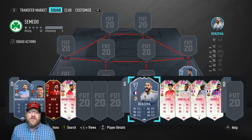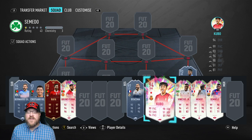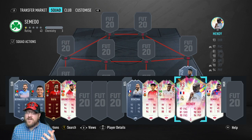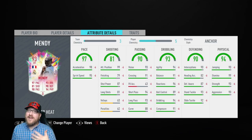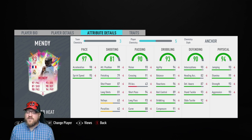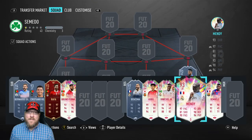Then for La Liga goals, I'm focusing on some of these that some of you may have that are cheaper or you already have. Some of you guys maybe did this Kubo objective, so you may have him in your team for free — this is a great card to bang in some goals with. A lot of you maybe completed Vinicius Jr. A lot of you maybe did Mendy, and this Mendy would be great for getting that defensive assist — plus he even bangs in some goals. His finishing is a little poor but with his five-star skills, he seems to find some good spaces to score goals from.